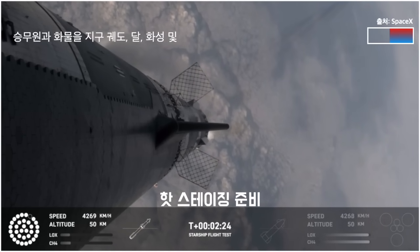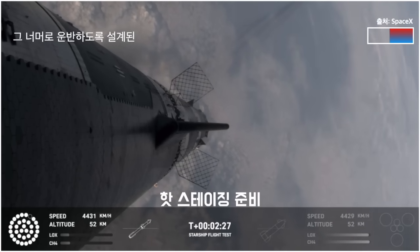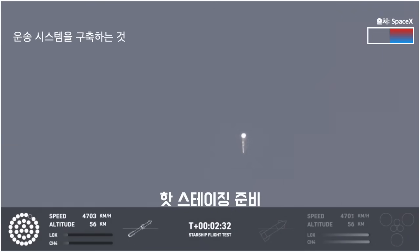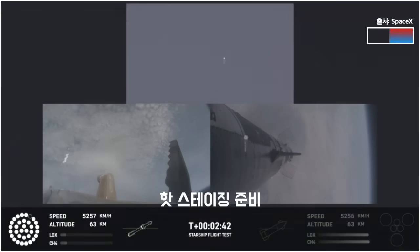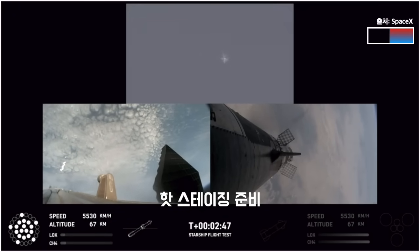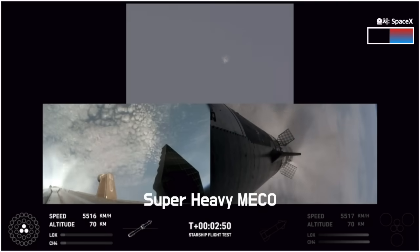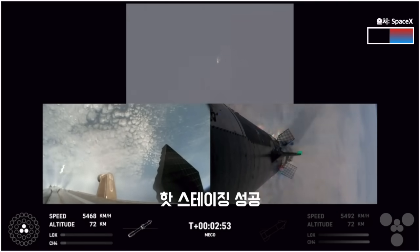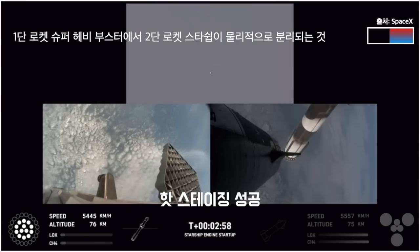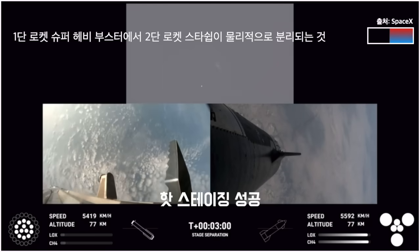As of right now, still looking at 32 out of 33 Raptors lit on the booster. We'll start to see those stagger down — they're going to turn off in banks, so you'll see the lights on the bottom left screen of the engines that are active start to turn off in different groups, and you'll see those three center ones stay lit. Booster engine cut off. Ship ignition. Stage separation confirmed. Booster start up.